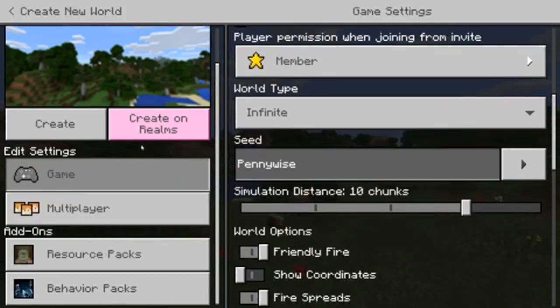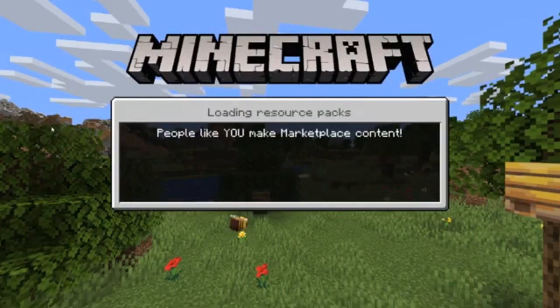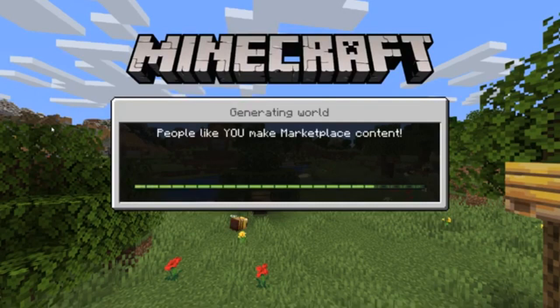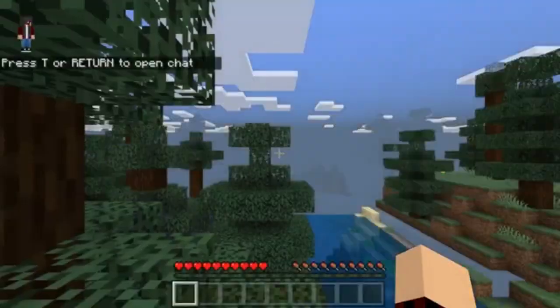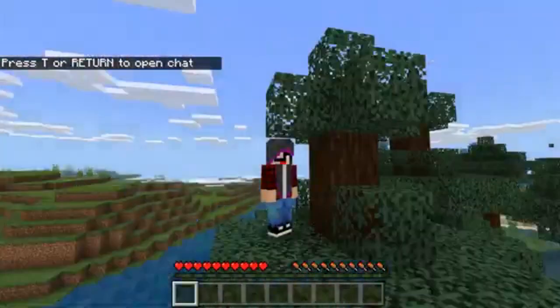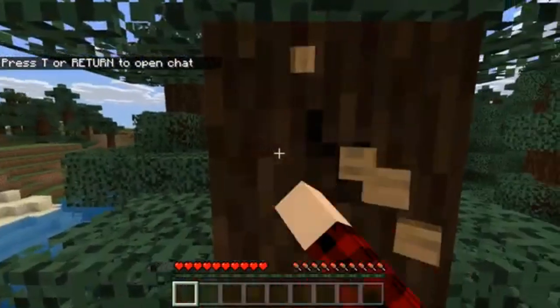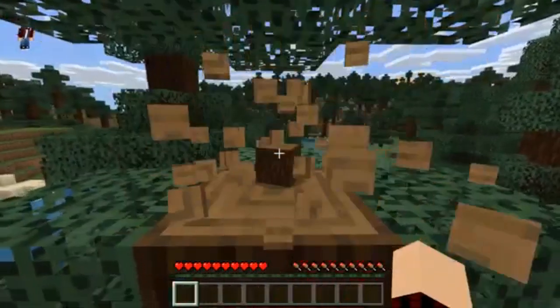Hey, what's up guys, it's Zombie and welcome back again to an awesome Minecraft video. Today we'll be playing on the Pennywise seed in Minecraft because we're going to be summoning Pennywise at 3 a.m. We're gonna fight him at 3 a.m. and it's gonna be pretty scary and awesome.